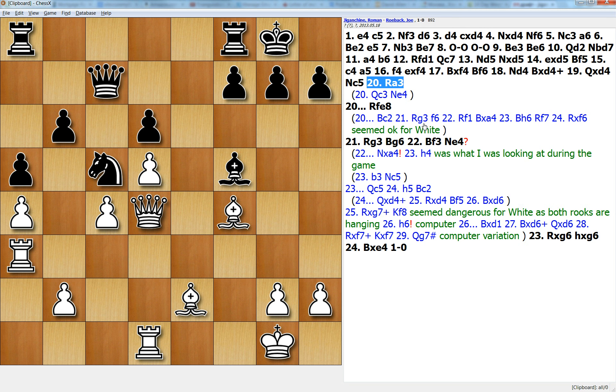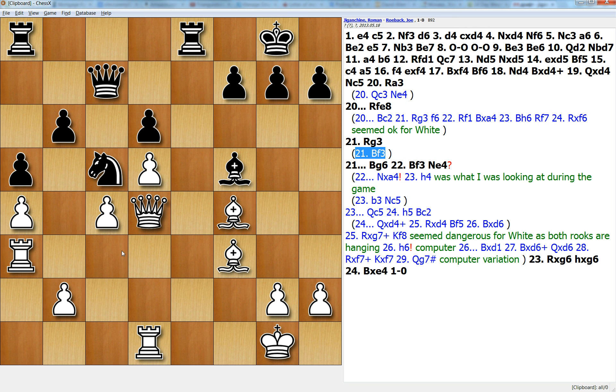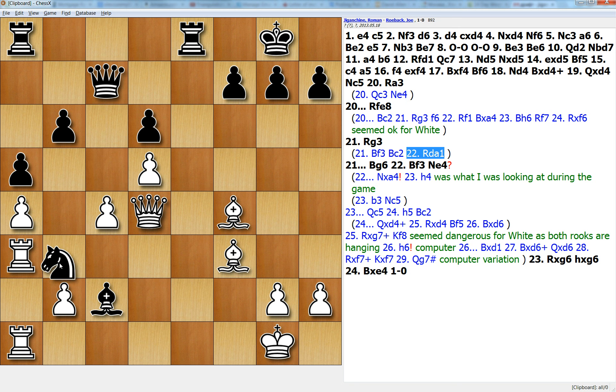He played Rfe8, which hits my bishop. And if the bishop retreats — say, to f3, the most natural square — that really goes against my idea of transferring the rook to g3. Now black can start to attack me. With moves like Bc2, my rook is a little bit misplaced. I cannot execute my plan because of the knight, so this is unpleasant all of a sudden.